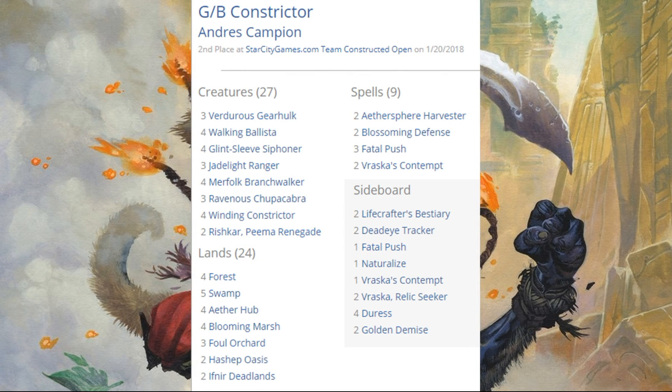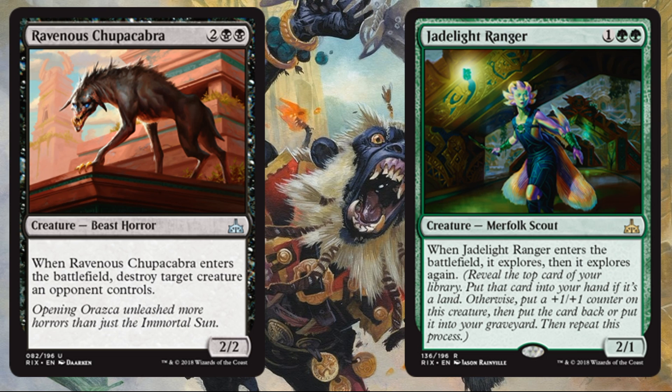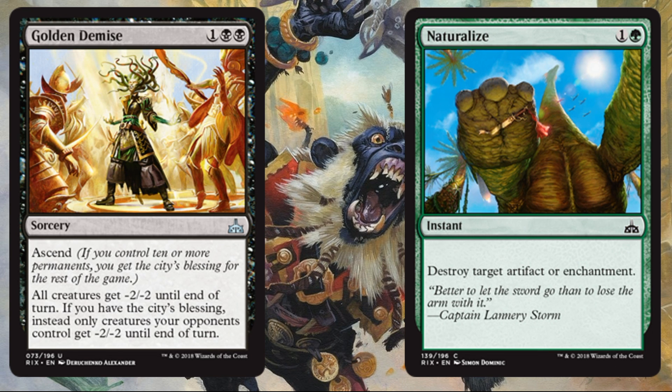Let's look at the Green-Black Constrictor deck. This is another deck that was maybe starting to fall off the radar, but with the changes in the meta — especially the bannings — this deck becomes a little bit better, and we definitely saw that this weekend. A lot of the same familiar cards, but two notable all-stars from Rivals of Ixalan: Ravenous Chupacabra and Jadelight Ranger. These appeared in a number of different decks throughout the weekend. Jadelight Ranger is just tons of value for three mana, and Ravenous Chupacabra is a great way to put pressure on your opponent while impacting their board state. Out of the sideboard, we also saw Golden Demise and Naturalize.